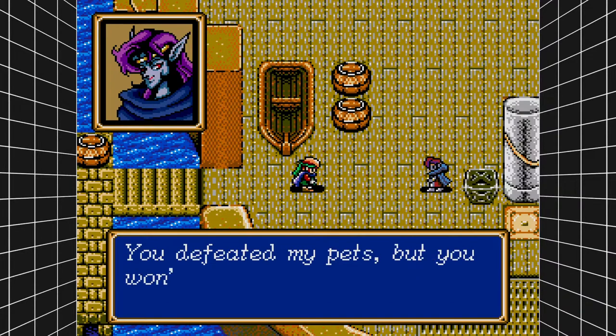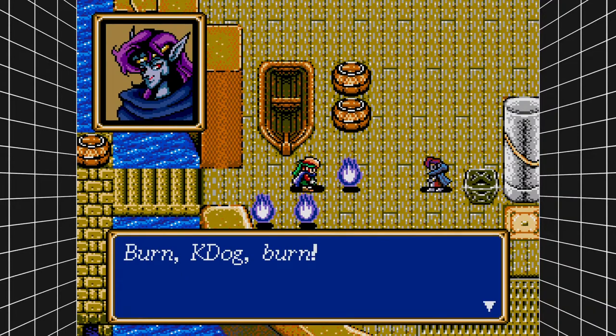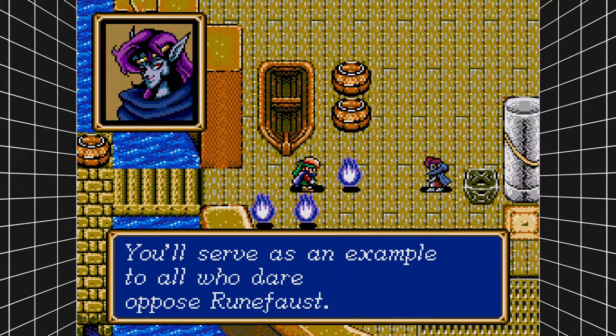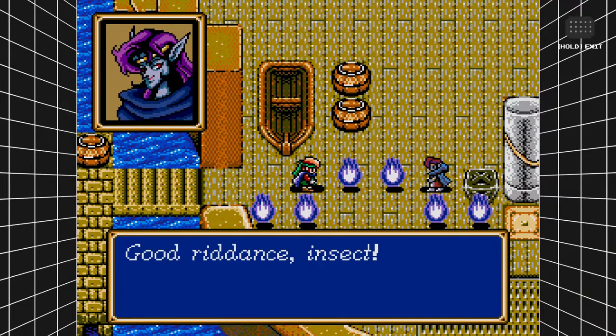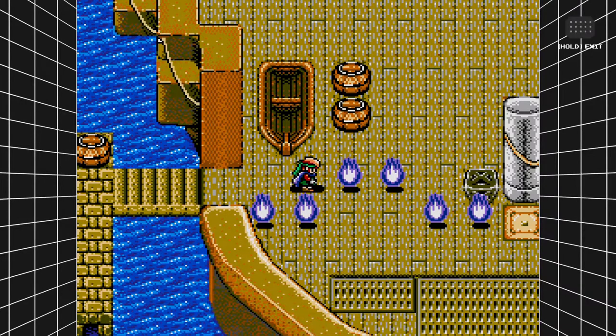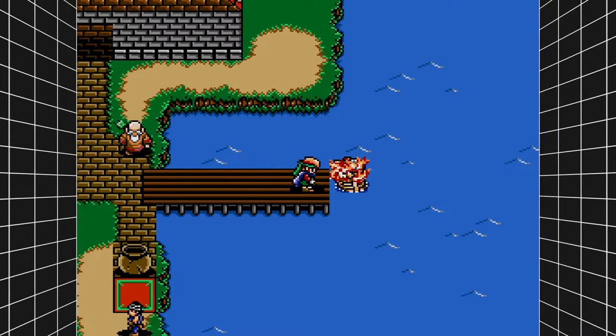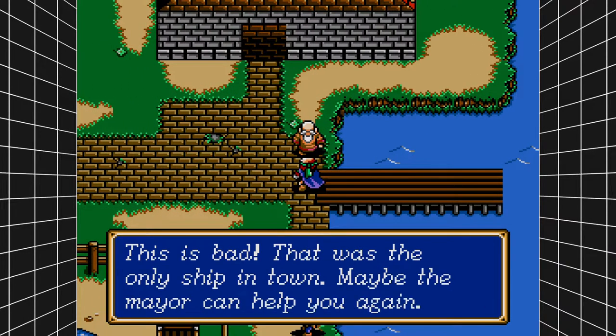Uh oh. The villain says: 'You defeated my pets, but you won't bother me anymore — you're going to burn!' Mishela — I think that's her name — sets the ship on fire. 'Burn, K-Dog, burn! You'll serve as an example to all who dare oppose Roombas. Good riddance, insect.' K-Dog, run — the ship's going down! I love the blue Sega Genesis fire there. And there goes the ship. This is bad — that was the only ship in town.